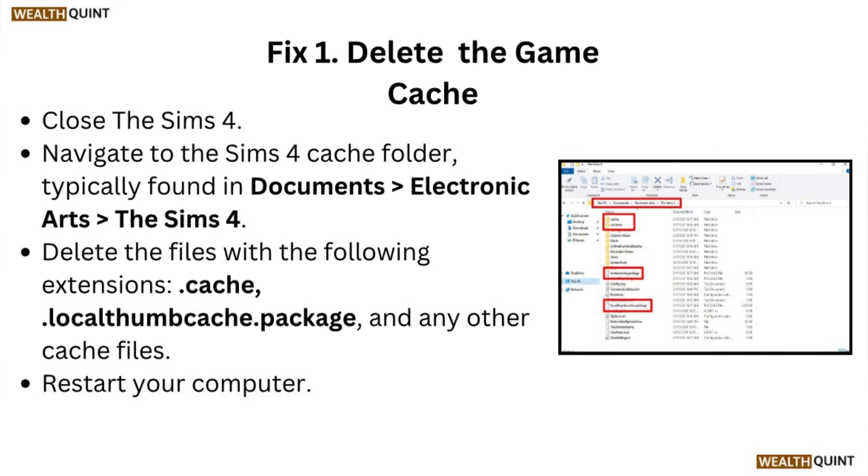Fix 1: Delete the game cache. Close the Sims 4 and navigate to the Sims 4 cache folder, typically found in Documents, then Electronic Arts, then The Sims 4. Delete files with the following extensions: cache, localthumbcache, package, and any other cache files. Restart your computer.